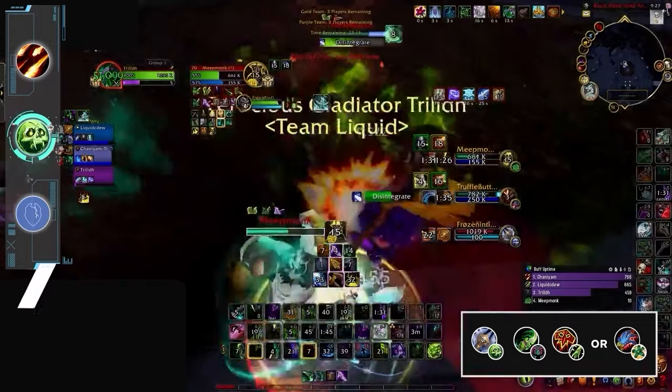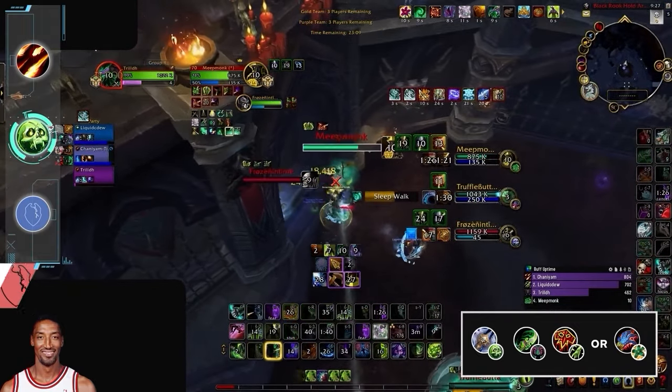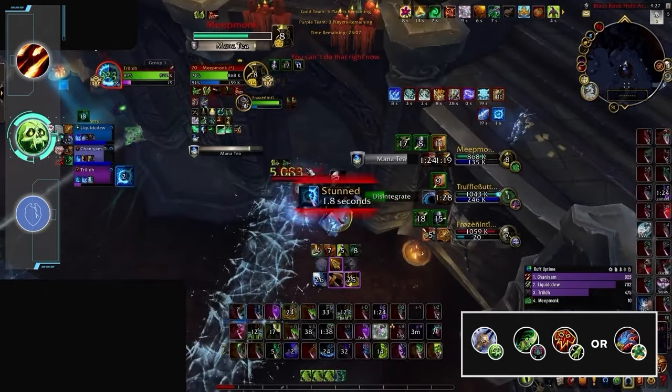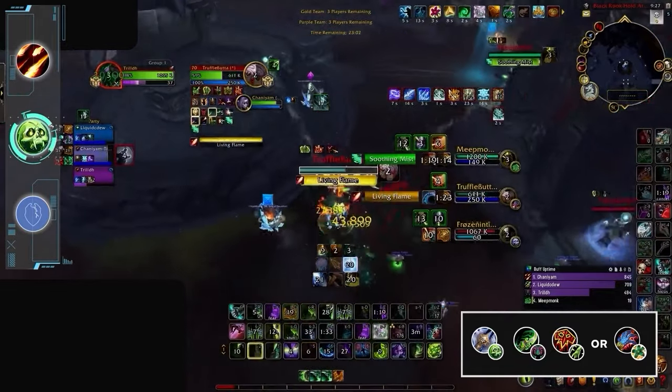The DH will do most of the heavy lifting when it comes to damage, with the DK playing more of a Scottie Pippen role — assisting with disruption when needed, doing crazy early-game pressure with 3-minute cooldowns, and then doing 1-minute setups with stun-Strangulate combos.